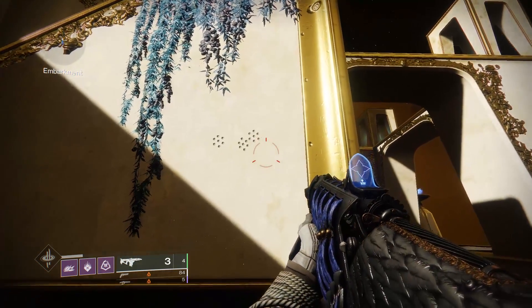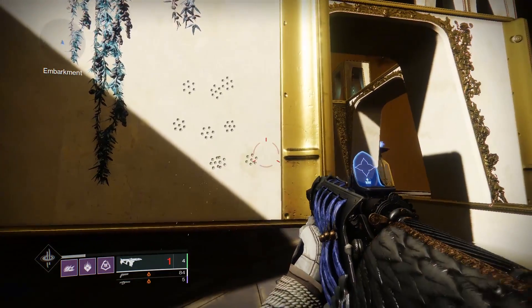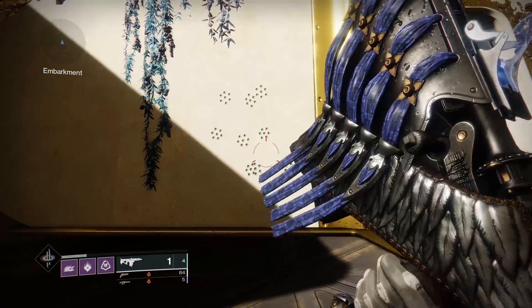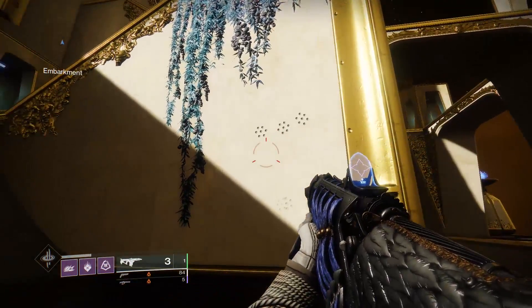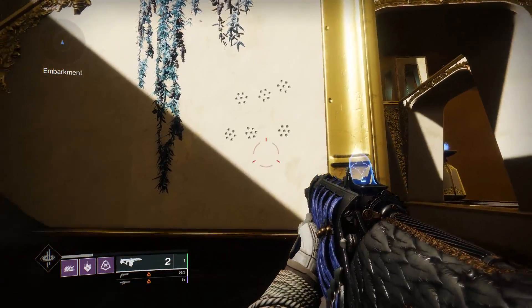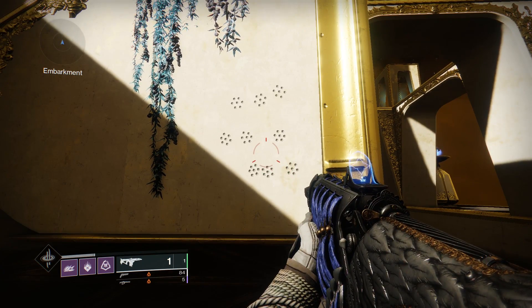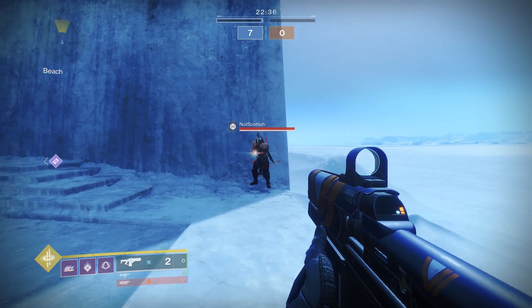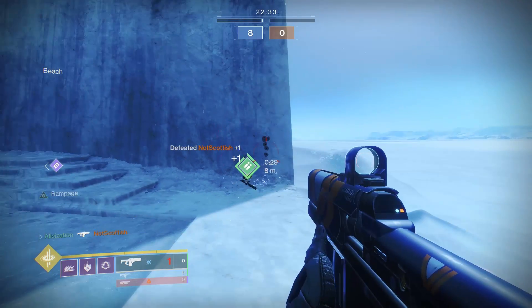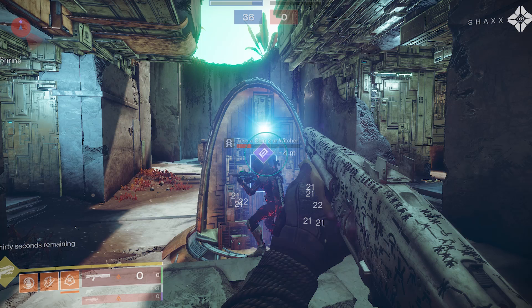Bastion essentially charges like a fusion rifle, but it shoots 3 rapid shotgun-like pellet bursts. Each of those bursts has 7 pellets, each dealing approximately 30 damage, so you're going to get about 210 damage per pellet spread. Multiply that by 3, because there are 3 spreads in total in each burst, and you're essentially dealing a hypothetical total of up to 630 damage per charge. To compare, a traditional 740 RPM fusion deals 40 damage per bolt with liquid coils, and a high impact shotgun normally deals about 21 to 22 damage to the body per pellet.